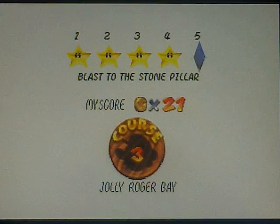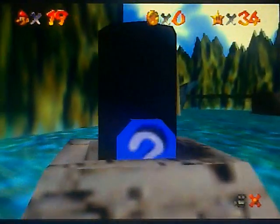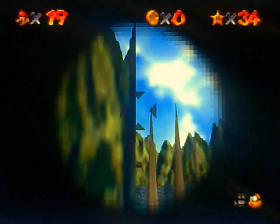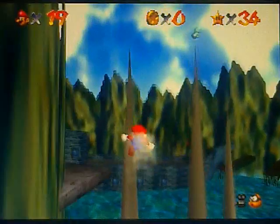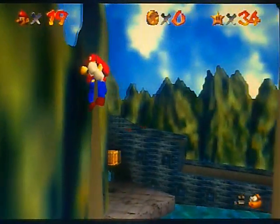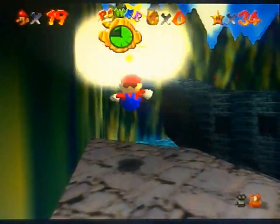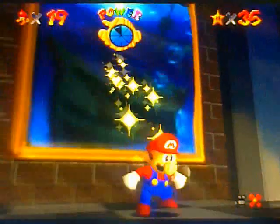That's time for star number five: Blast of the Stone Pillar. This is a star that you need the cannon for, because it is called Blast of the Stone Pillar, so obviously you're going to need to blast the stone pillar with a cannon. The hardest thing here is that you've got to aim just right. That is definitely not how to aim — that's way too high. You've got to aim really precisely to be able to get this star. I really suck at aiming this thing. Once you manage to make that shot, all you've got to do is jump onto the stone pillar — on the stone platform — and grab your fifth star.